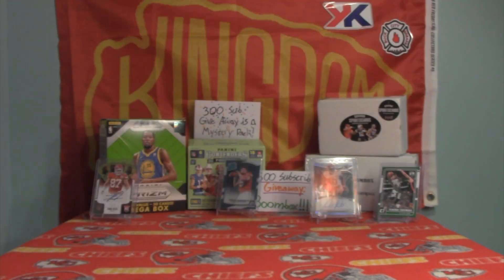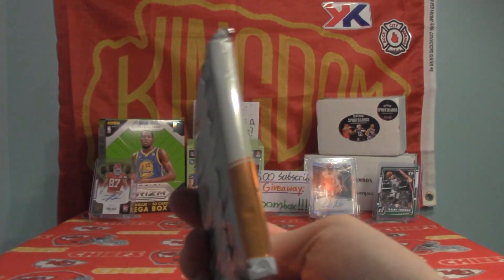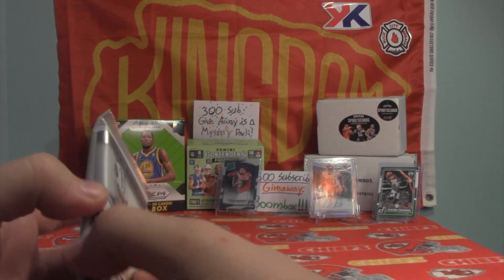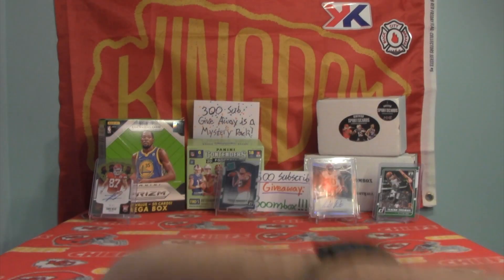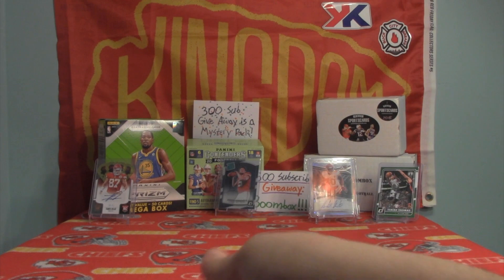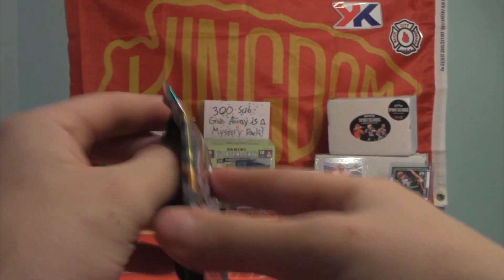Here's what we've got for this month: Contenders, Illusions, Prism, Elite, a very thick pack of Draft, and Limited. Our Limited pack is thick and doesn't feel like very many cards — dare I jinx us and say we have a booklet? Limited will be last since it's a $50 pack at my local LCS. I'm going to put Prism on the bottom. Illusions feels thick as well, so I'll flip-flop those, then Contenders. You don't want thick packs of Contenders or Donruss Elite, so we're starting with Donruss. I'm going to tilt my camera back so I can see the packs.